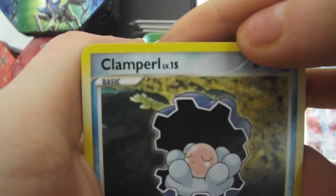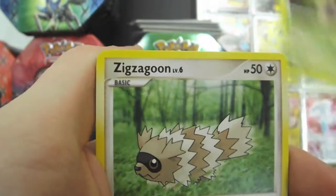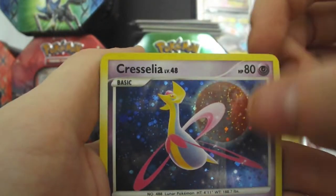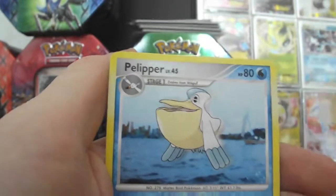Next up: Clampearl, Ekans, Volbeat, Zigzagoon, Solrock, and a Reverse Togetic. Oh wow — a Cricellia Hollow. That's really nice, I like Cricellia. Level 48. Arbok, Beautifly, Pelipper.